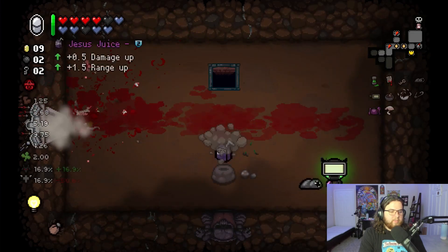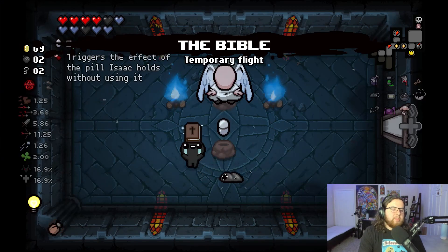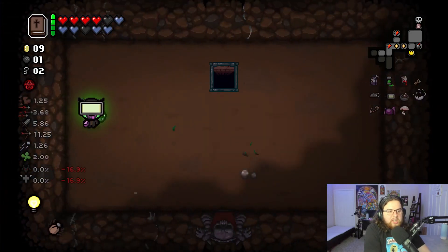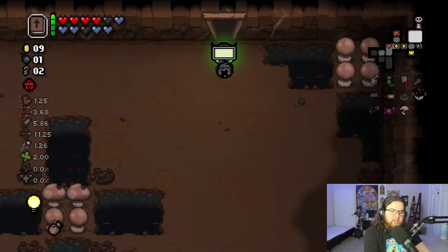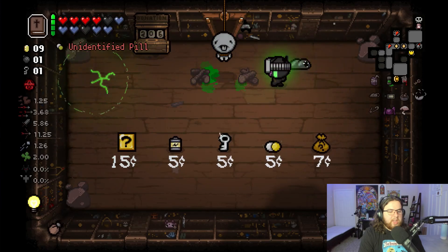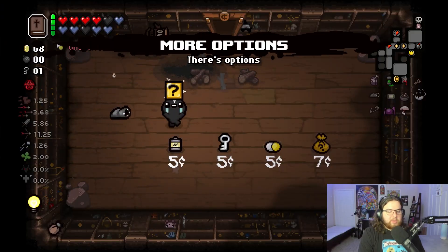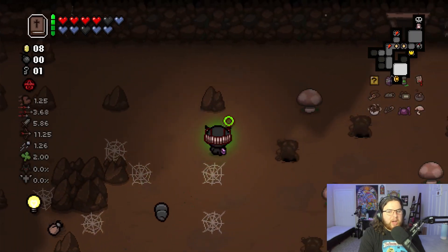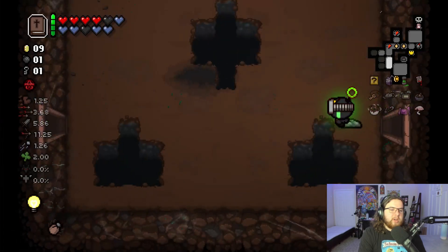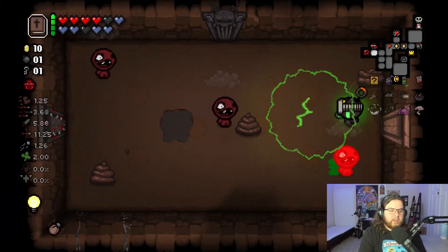Damage up and our angel item ends up being Bible. I'm going to take Bible over Placebo for two reasons: one, occasional flight that'll be helpful, and two, the insta-kill on Mom and Mom's Heart. I want more items — actually I don't like bombing my machine on this save file, but for the sake of increasing my chance at winning by getting more options I think it's worth it. We'll spend some time refilling that machine at some point. I don't really have a reason to full clear anymore, but for the sake of posterity I'll finish and then stop.